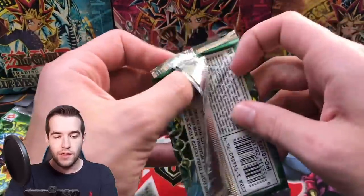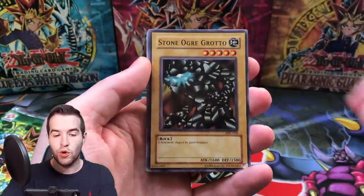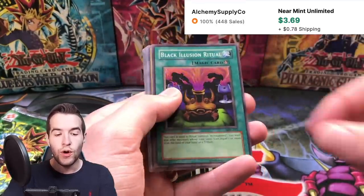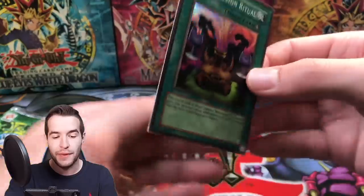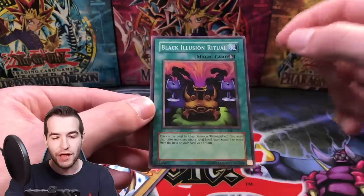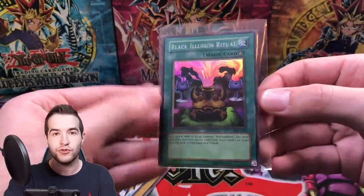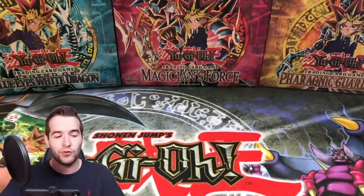Two more packs - two pulls so far, let's get something else epic. Pack fourteen: Wall Shadow, Stone Ogre Grotto, Taylor the Fickle, Chain Energy - and Black Illusion Ritual! The Relinquished ritual spell. These are very clean - the back is really nice, the front looks really good, centering is a little bit off but definitely has a chance at a PSA 10. So now three foils - five total for Magic Ruler. That's about ratio. Finally hitting the ratio on Magic Ruler.